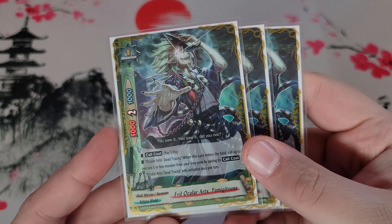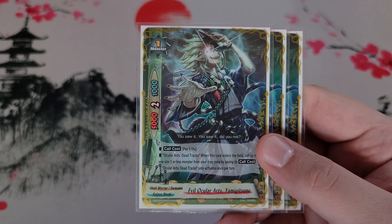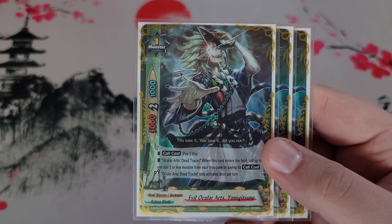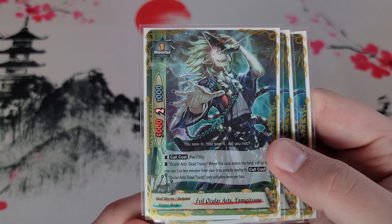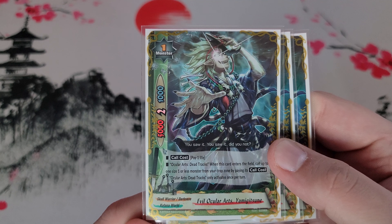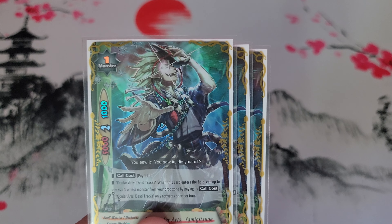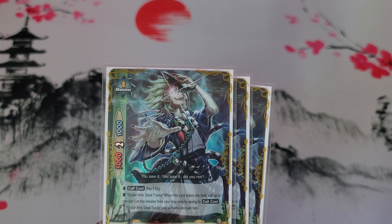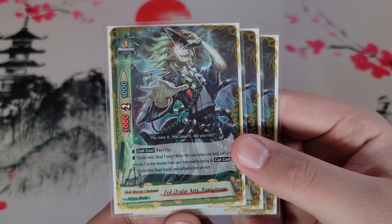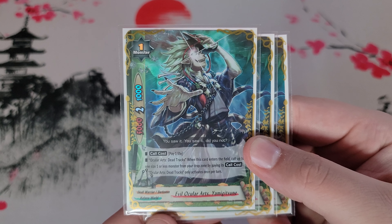Next is Evil Ocular Arts Yami Gitsune. I don't run any of the resurrect set spells because, especially with the Yami Rebe gaining two souls from his call cost, you actually do want to pay for call costs. With Evil Ocular Arts, you pay a life and call a size one or less by paying its call cost. A nice little combo: call Evil Ocular Arts, then call Yajako back and pop Evil Ocular Arts to gain a life and draw a card — a life and card for a life and card, if you just need that little bit of cycling.